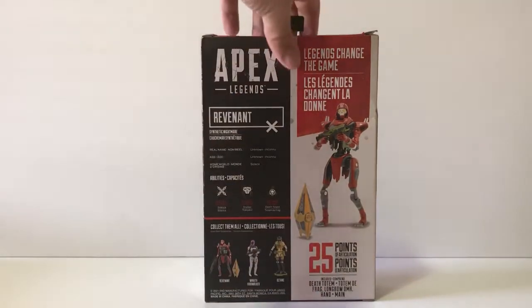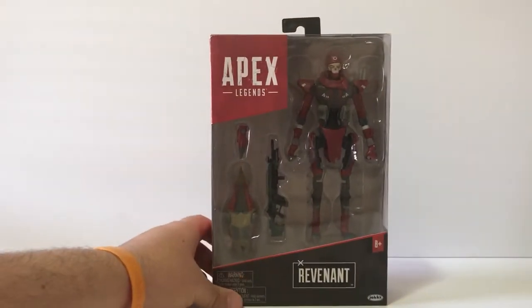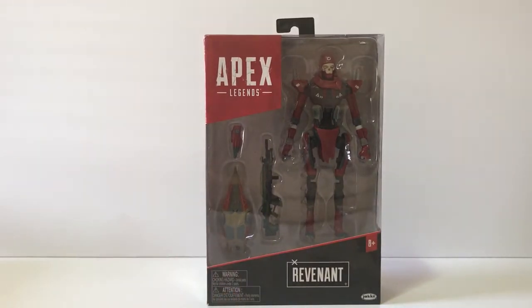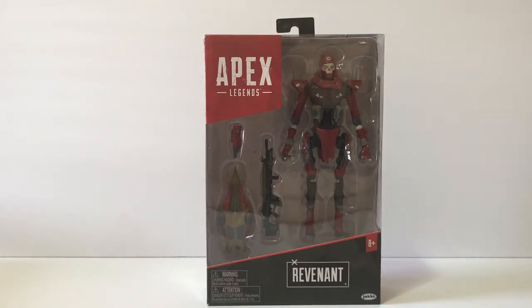For Revenant, he comes with some accessories: an interchangeable hand — his hand knife that he uses to kill people, because he hates Hammer Robotics. He's a robot they made into a weapon he didn't want to be anymore because he's no longer human. He also comes with his death totem and the Longbow, so that's really cool. The sculpt on this thing looks pretty darn cool, so I'm excited to open him up.